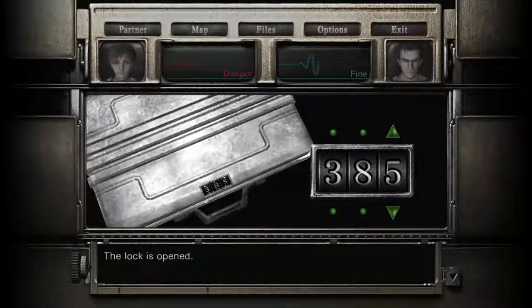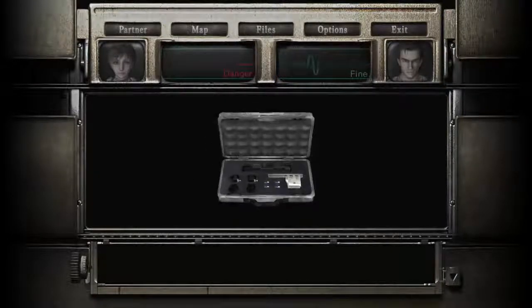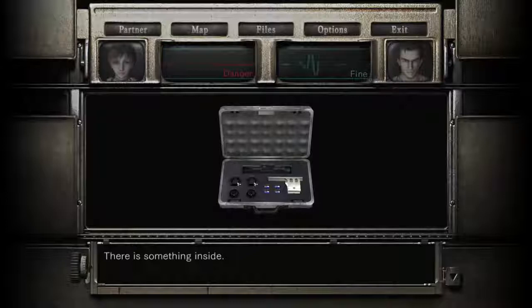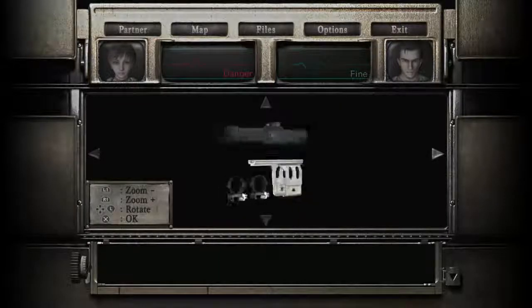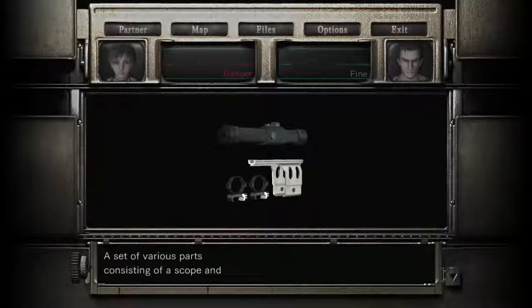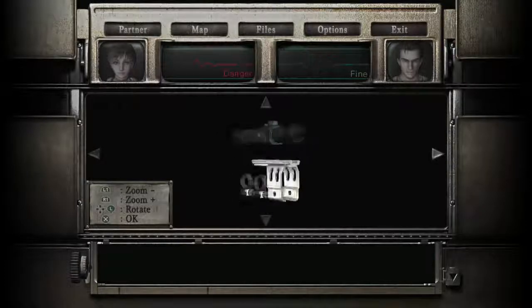Come on magnum — the lock is opened! There is something inside — imagine if it was just empty. Oh, handgun parts! A set of various parts consisting of a scope and a scope mount. Equipping these on a handgun will greatly increase the gun's firing precision. I wonder if that means critical hits.